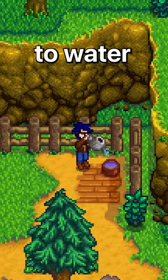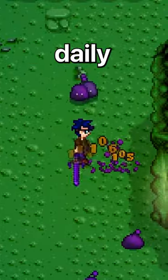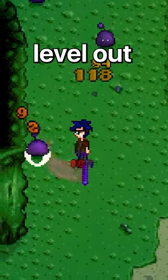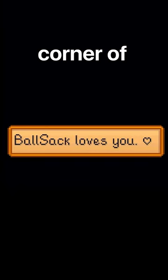What you'll need to do next is remember to water your pet bowl every day and pet your pet every day. Doing this daily increases the friendship level you have with your pet, and eventually you'll max this friendship level out. You'll know this has happened when you see the message that your pet loves you in the corner of the screen.